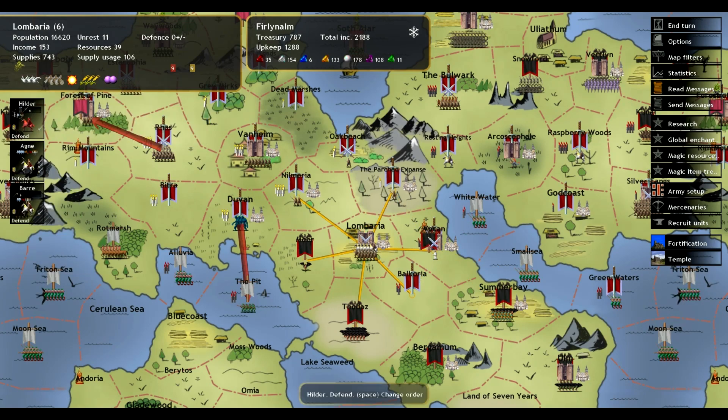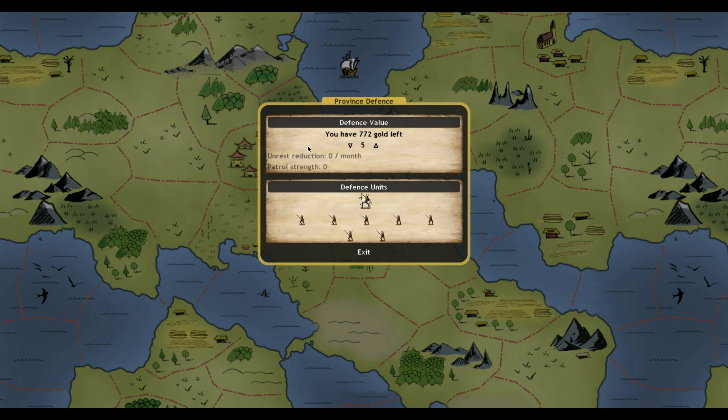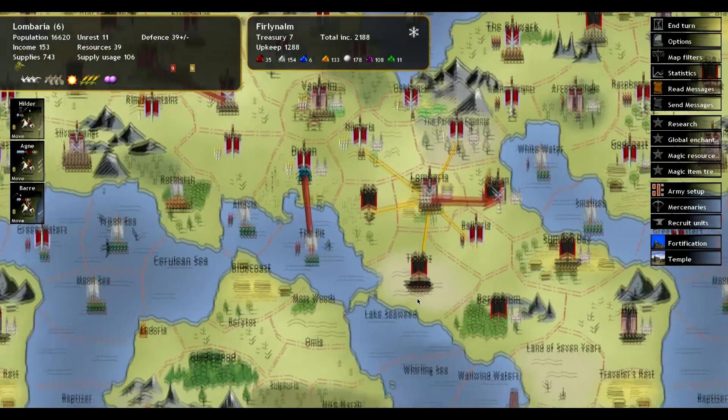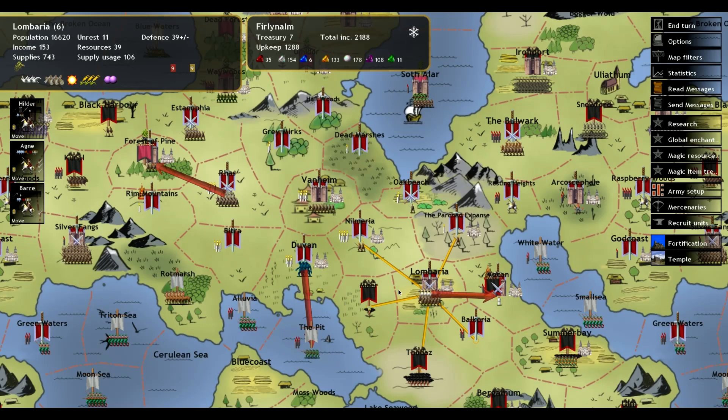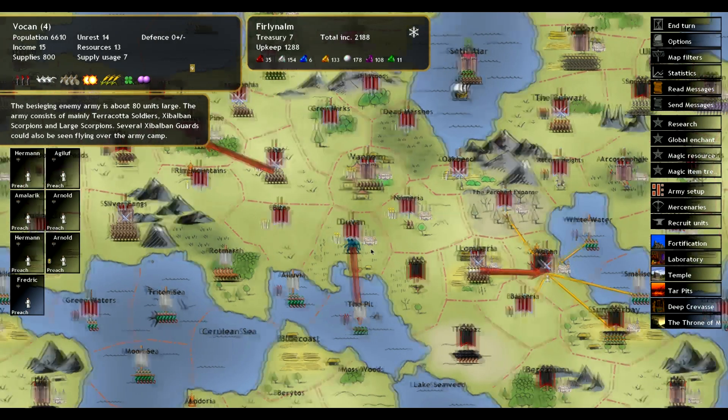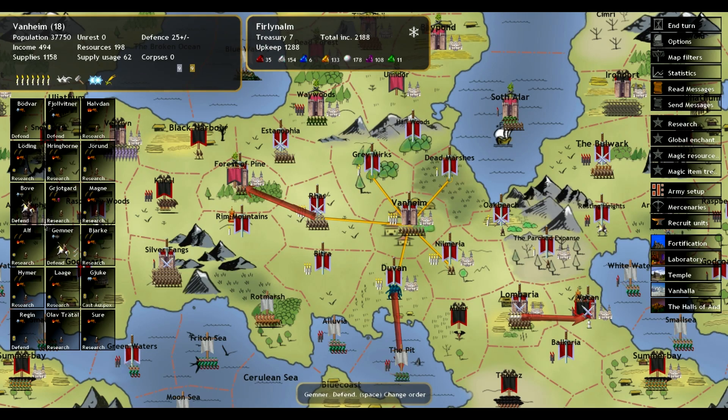We're being sieged by 80 units in Vokan. The second I move out of here they're going to start attacking this. I think I'm just going to suck it up and do something crazy like that, until we get so much in Lombaria that it's going to take a boatload of guys to take it out.